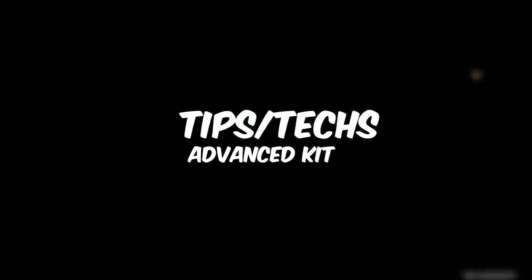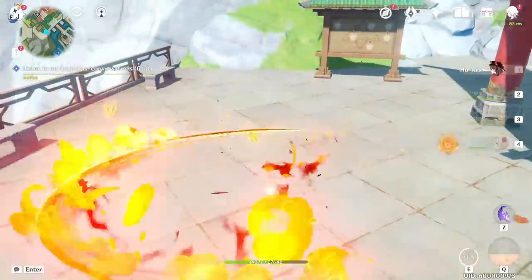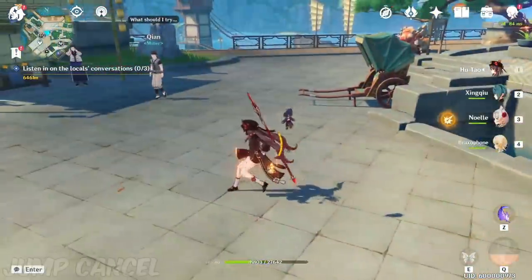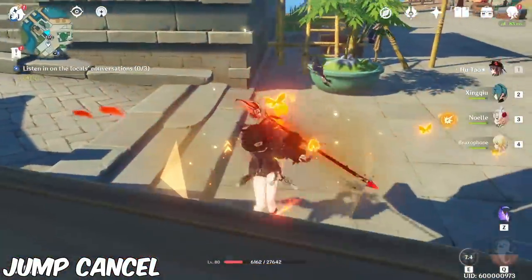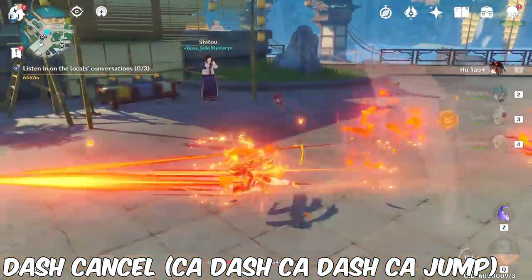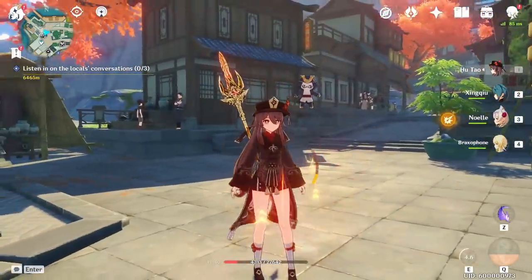As for advanced tips, to play Hu Tao effectively you want to abuse the Vaporize reaction with charged attacks and Xingqiu. So you'll activate Xingqiu's burst, then Hu Tao's elemental skill, then spam normal into charged attacks as many times as you can within the infusion window, and use her burst right as the infusion is about to end for maximum damage. Between charged attacks, right as the damage comes out, you can either jump or dash to cancel the end lag of her animation, letting you get more hits in during her DPS window. You can always jump cancel, but to dash cancel, every third cancel you'll have to jump anyway. Dash cancelling gets you more damage overall, but it takes an enormous amount of stamina, so if you don't have Hu Tao's C1, I recommend sticking with jump cancelling.